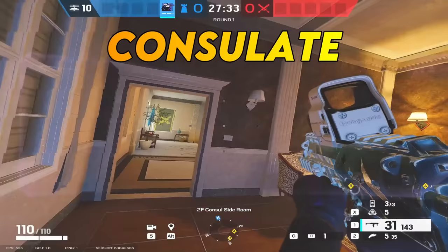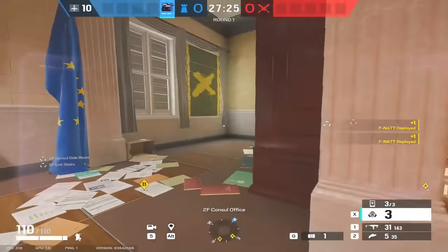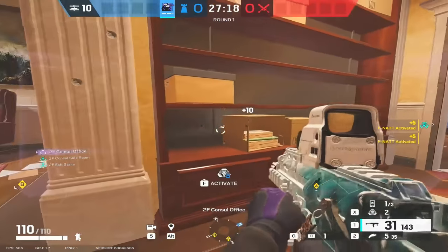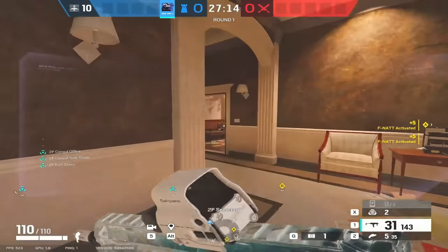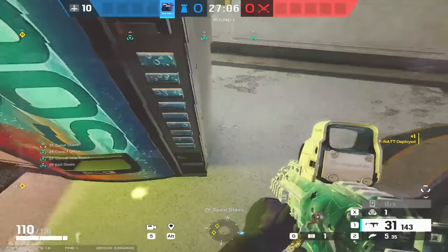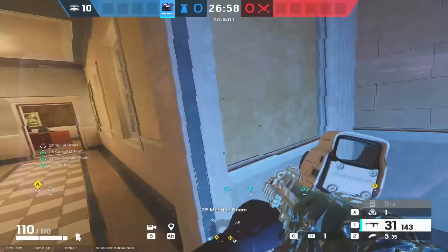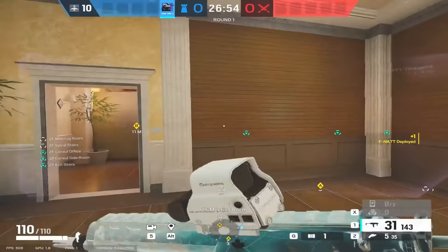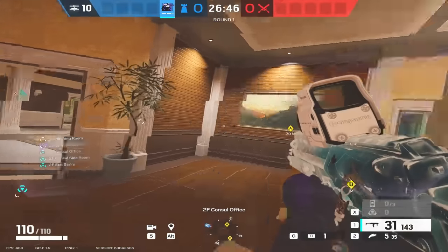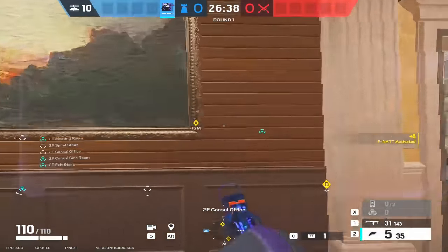Onto Consulate now, looking at the top floor around CEO holding the yellow stairs side of the map. First one goes on this pillar here, second one goes on this door here, third one goes on the window right here. This is very much like what we talked about on Nighthaven — we're going to use these to fall back onto each other and use this to cover our own back. The second one you can throw at top spiral, just round the corner of the top, so when the attacker gets to the top it only goes off when they get to here and they're not sure where it is. The second one goes on the default plant spot on this door here.